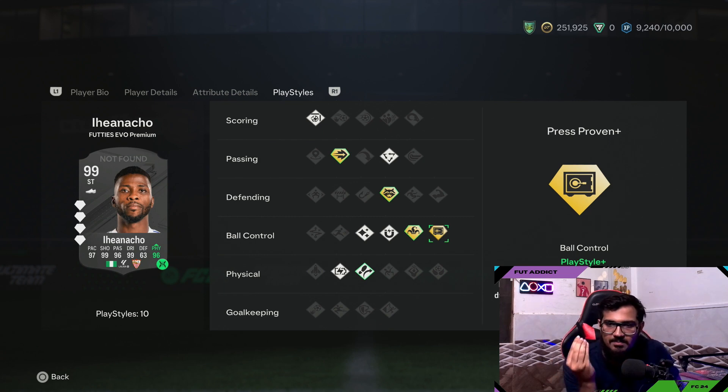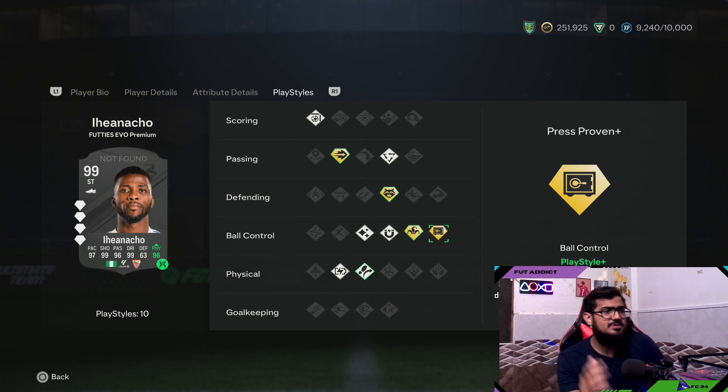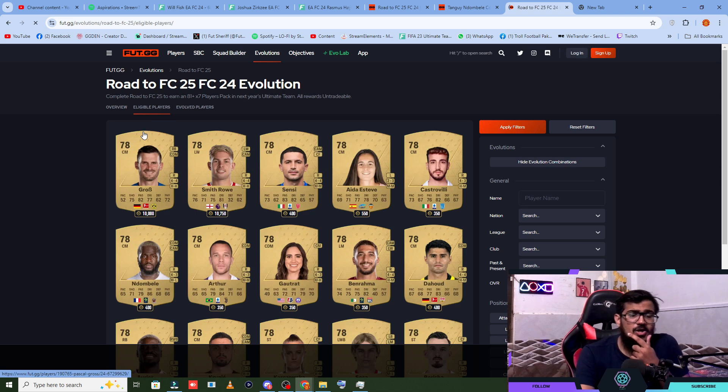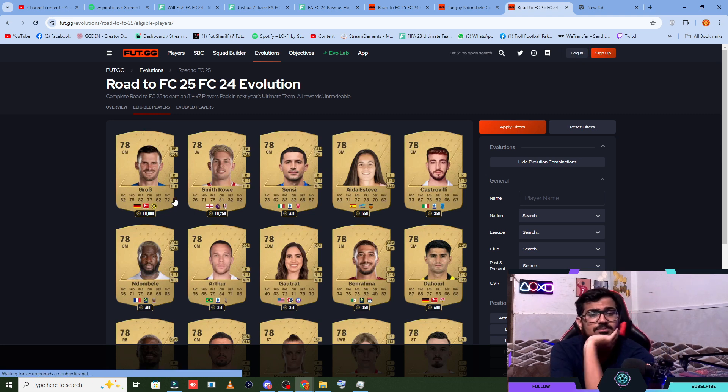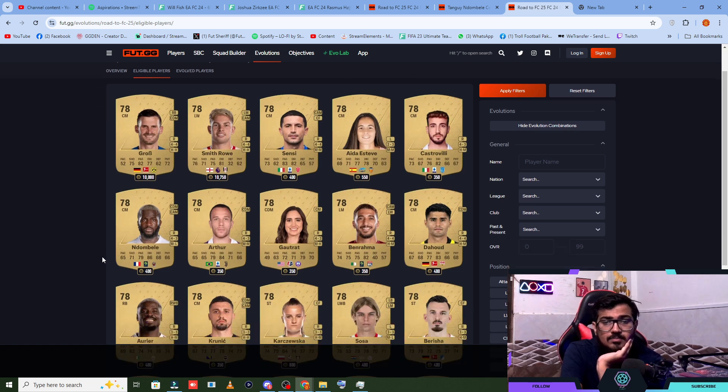This evolution is perfectly suited for a midfielder who can defend, attack, and pass. The face stats are going to be 99s — he will be a proper CDM. There are lots of players you can choose from. I think you want to choose someone with 70 plus pace because it will give you 95 plus pace.